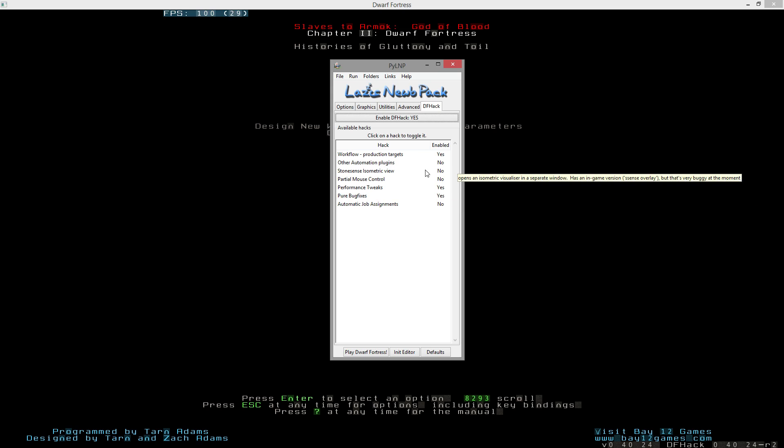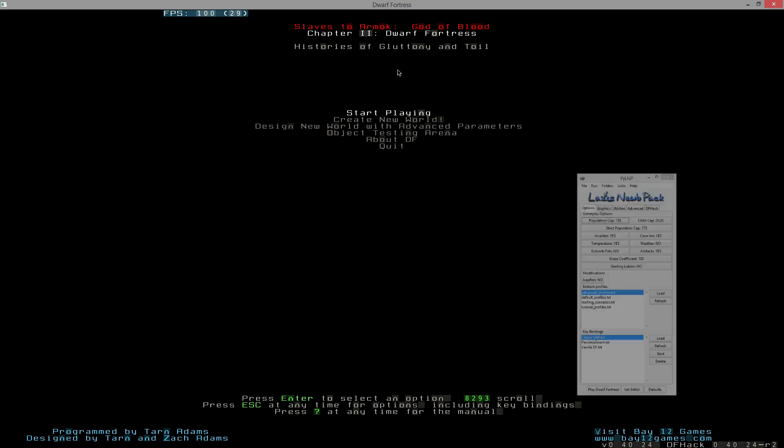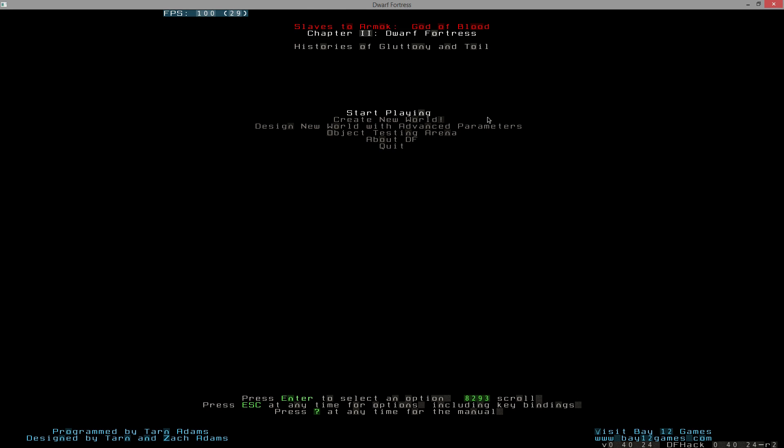Saves: seasonal, initial save, pause on save, pause on load, backup save and compress all turned on. Under DFHack workflow: performance and pure bug fixes all turned yes. Other automation is no, stone sense no, partial mouse control no, automatic job assignment also no. Dwarf Fortress is a game of micromanagement - at least the way I like to play - so taking away the micromanagement takes away part of the enjoyment for me.